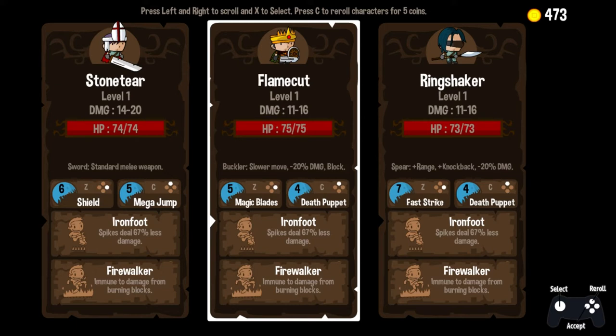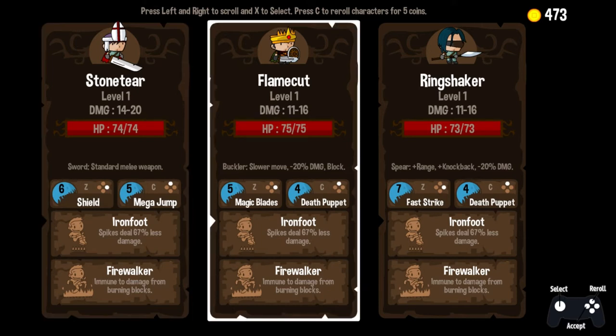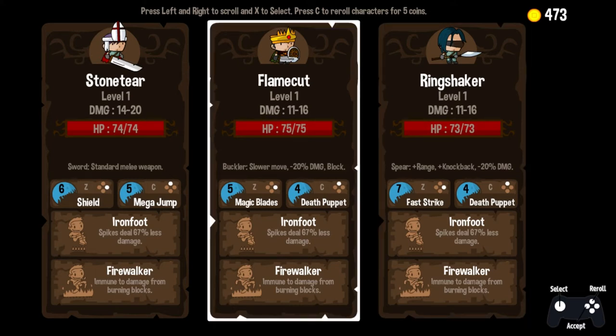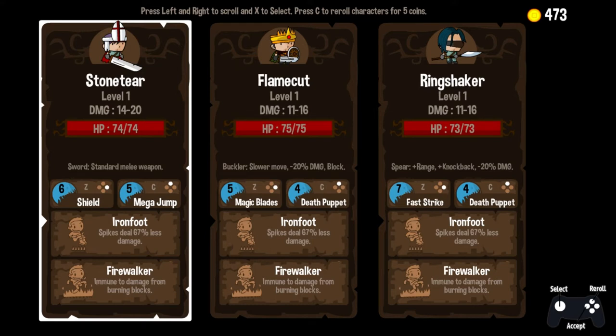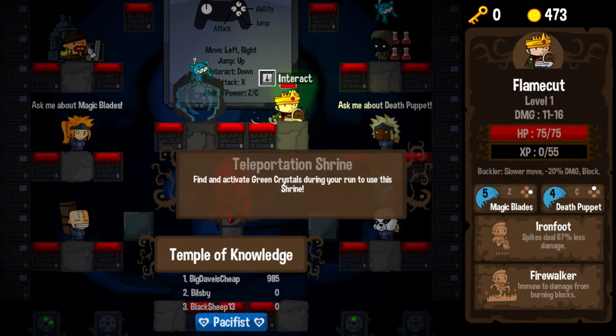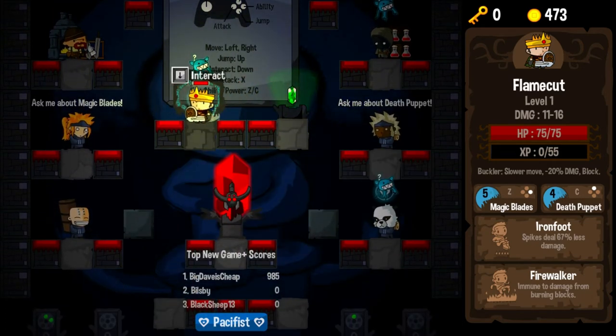So here we go. Stone Tear, Flame Cut, and Ring Shaker — Ring Shaker, I like the sound of that. Stony here has our highest damage, mega jump and shield. We've got our new ability Magic Blades on Flame Cut, and we've got Death Puppet. But we've also got Death Puppet with Magic Blade over here. Iron Foot, Firewalker — I want Greedy, but nobody's got Greedy. I think we're just going to go for Flame Cut — I want to see Magic Blades and I always love having Death Puppet. So I think we're just going to conserve this time around — this damage is getting so expensive.